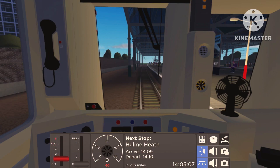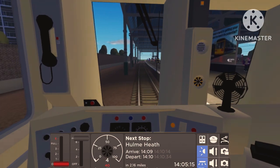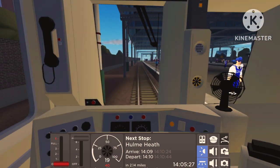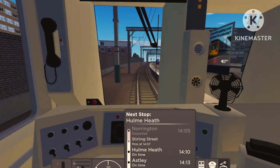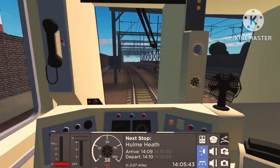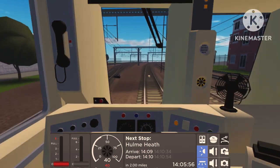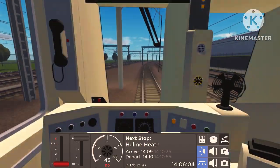We put the throttle down and start moving to our first stop. Actually the first stop is Hume Heath — we also pass through Sterling Street. Departing Norrington, 14 miles until our next station stop at Hume Heath, about five minutes away. We have a fast departure — slow it down in the 40. We always have to follow the speed limits or we lose points. Now there's a 100 miles per hour limit.